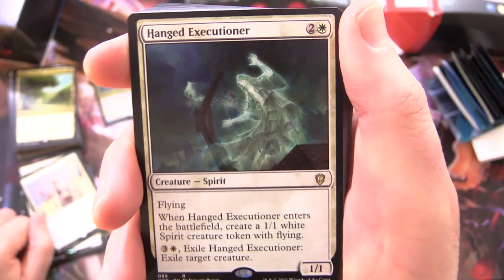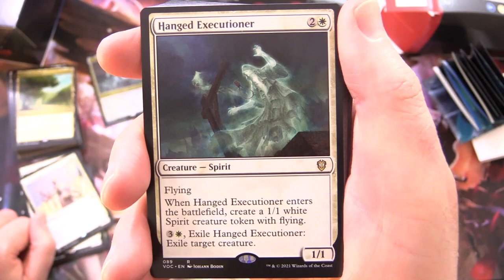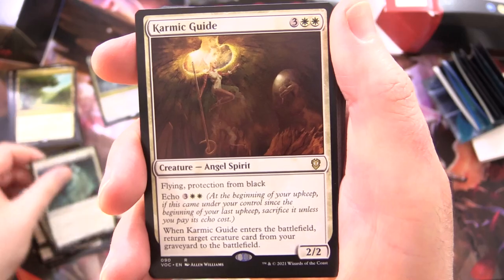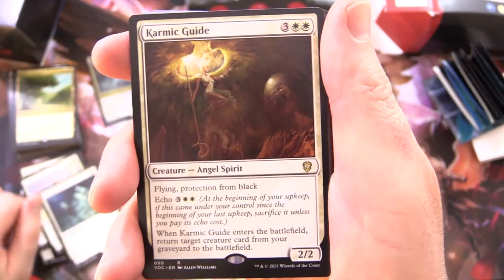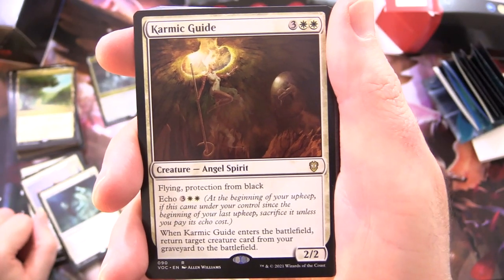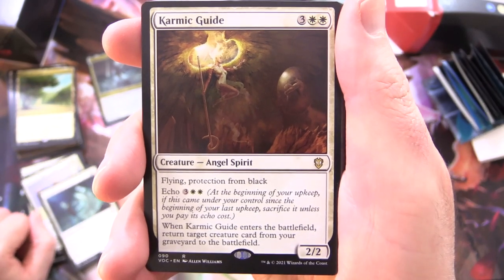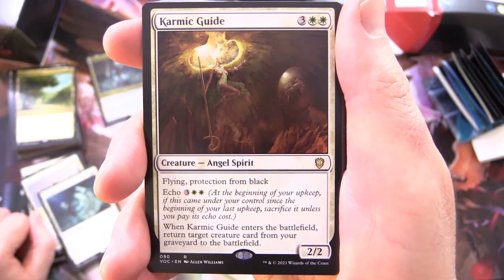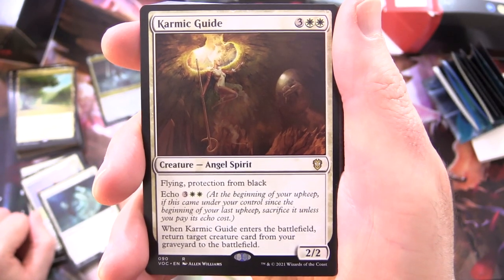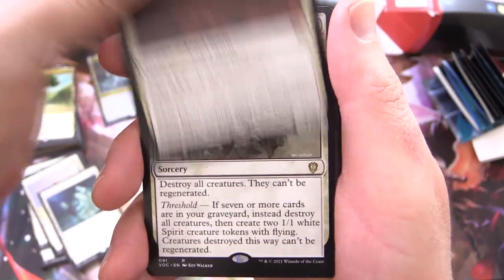Hanged Executioner - Creature Spirit, 1/1 for 3 with flying: when it enters the battlefield, create a 1/1 White Spirit Creature Token with flying; for 3 and a white, exile it, exile target creature. Karmic Guide - Creature Angel Spirit, 2/2 for 5, flying and protection from black. It has Echo 3 and 2 white, so at the beginning of your upkeep if this came under your control since the beginning of your last upkeep, sacrifice it unless you pay its Echo cost. When it enters the battlefield, return target creature card from your graveyard to the battlefield.